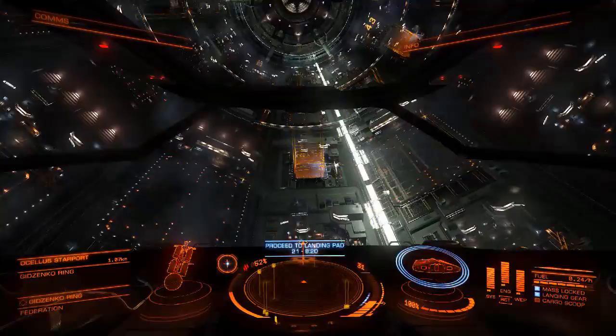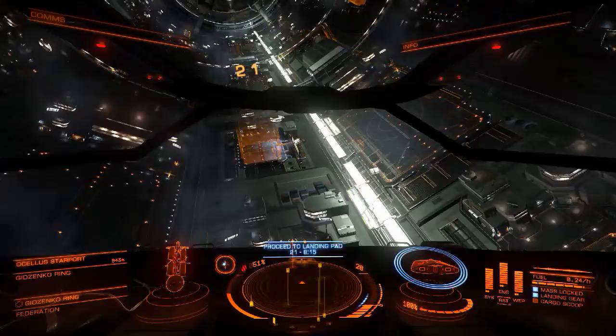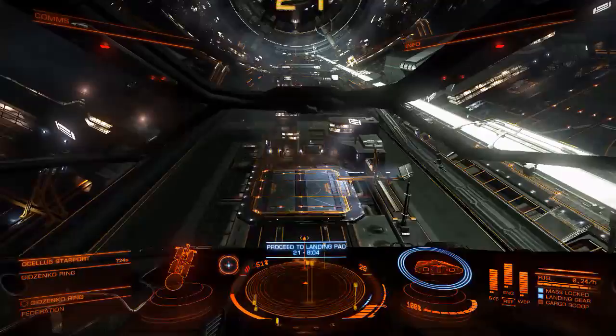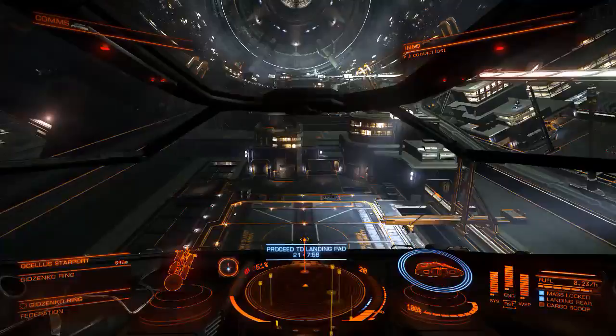You want to hit your landing gear — it's either Insert, but I've got mine bound to L. Then you're just going to align your ship with the little docking square. And you want to slow down — I like to slow down to about between 15 and 20.